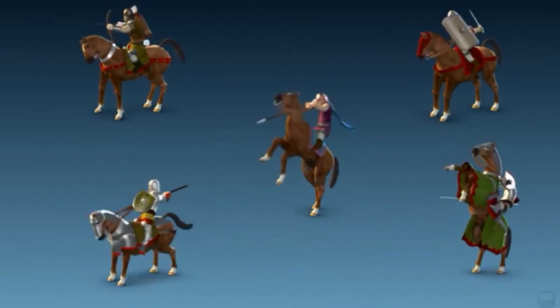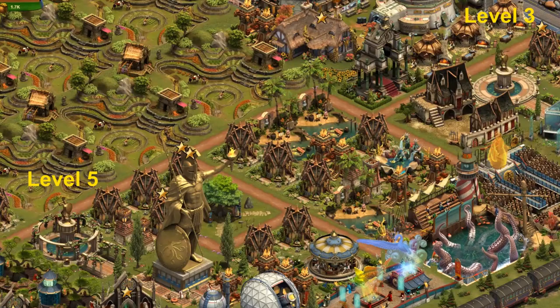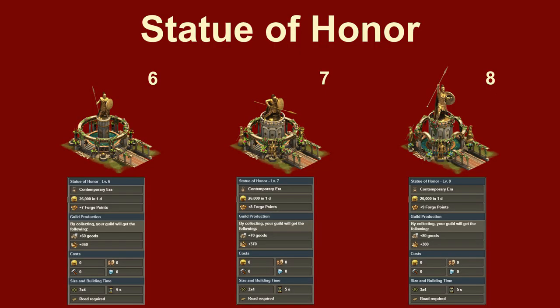Soon we will see three more levels of the Statue of Honor in the game. Those who are very active in Guild Battlegrounds already have more than one of these buildings in their city. To make it attractive for them in the future, InnoGames added three new levels. With each level, a daily forge point is added and the other properties got improved as well.